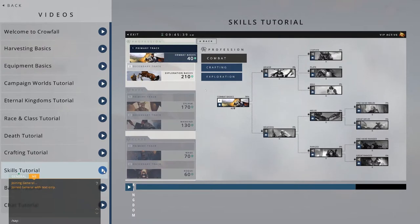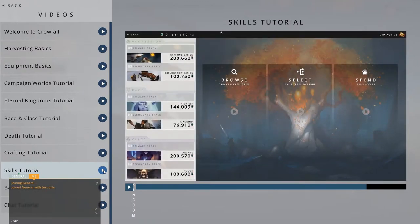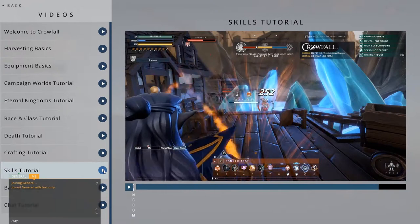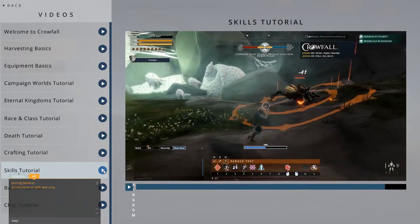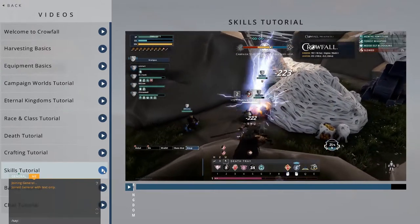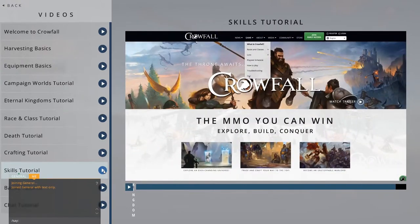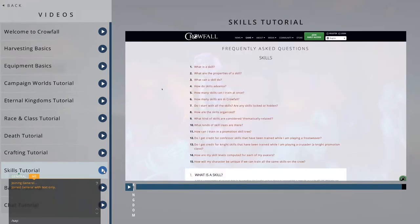As an added benefit, while VIP and non-VIP accounts accumulate experience at the same rate, VIP are given the additional convenience of being able to wait longer periods between logging in to spend their experience points. Always remember that skill training is applied to your entire account, not just one character. You only have to train in a skill once to receive the benefit of that training on every character you create using this account. For more detailed information on the skill system, check out our Skills FAQ on the website.